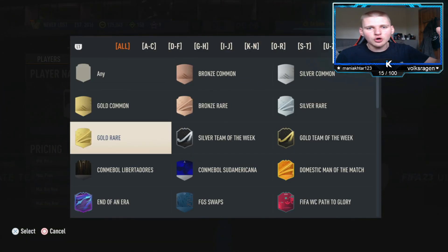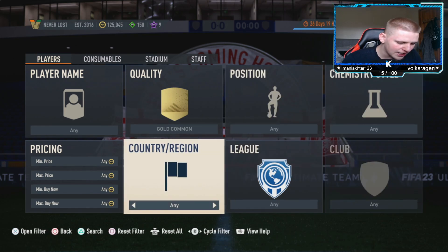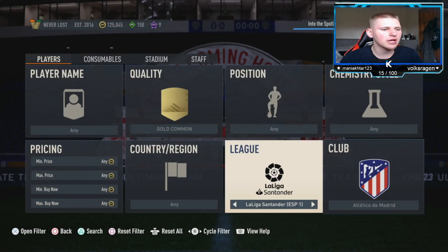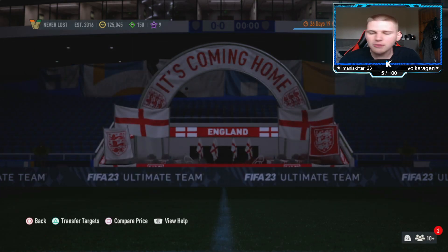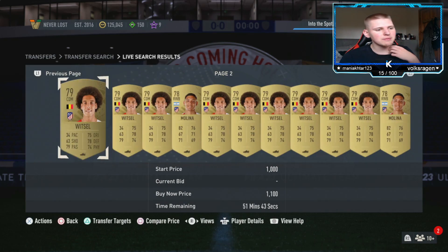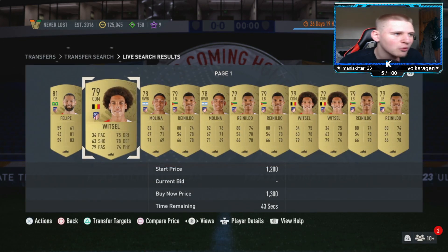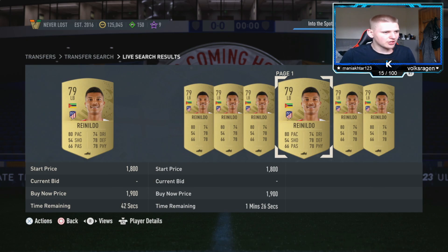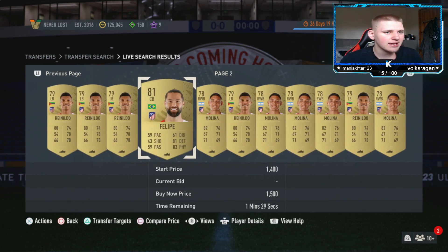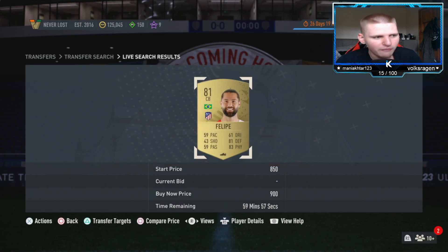The first method is a gold common filter: position any, chem style any, nation any, league La Liga Santander, club Atletico Madrid, buy now around 1,000–1,100 coins. The main players that come up are Felipe, Witzel, Molina — and Reinildo, who is a little more expensive so check his price. Those are the main ones with this filter.